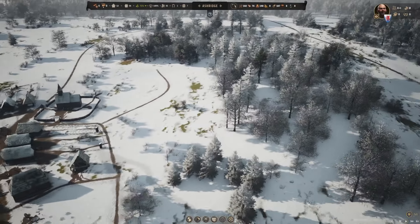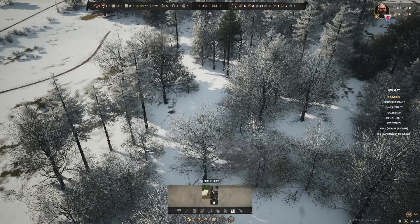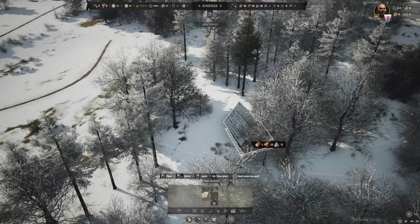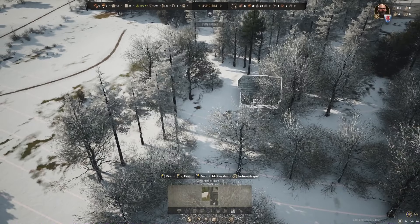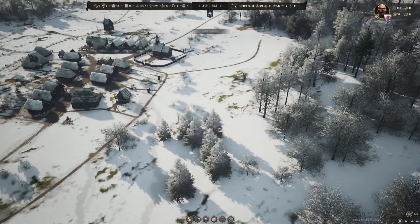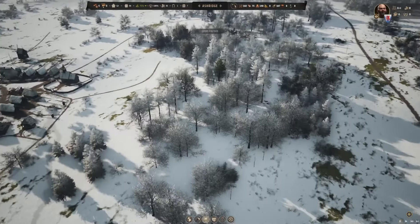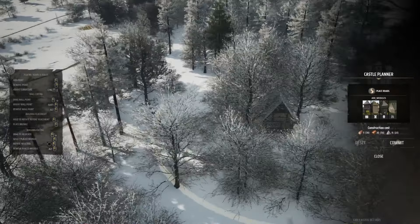One thing we also have to do in today's video is build my manor. I need a manor - Lord Viggo the Bearded has to have a manor. I think I figured it out - we can actually build it now. My idea was to have it here on a little hill so I can look over the road, and then have a small road leading up to my manor. Let's put my manor over here. Awesome.